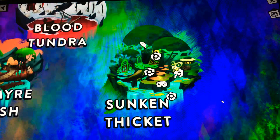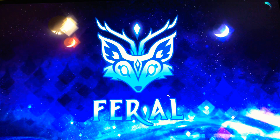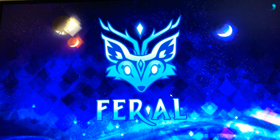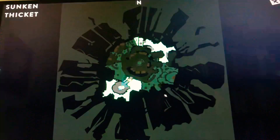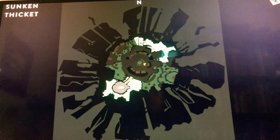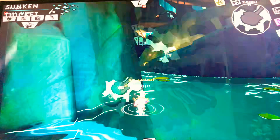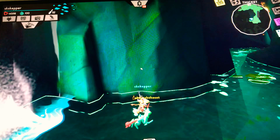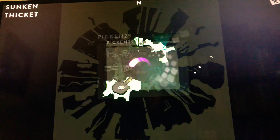So the next weird or confusing thing — it's in Sunken Thicket. Whenever I go to the game in Sunken Thicket, my map goes crazy. I like this music. Look at the map — you can only go to this part, but this part looks like it's blocked off. Some places look like they're blocked off, even though they probably aren't. And then the map just opens up, and you can't go to this place over here.